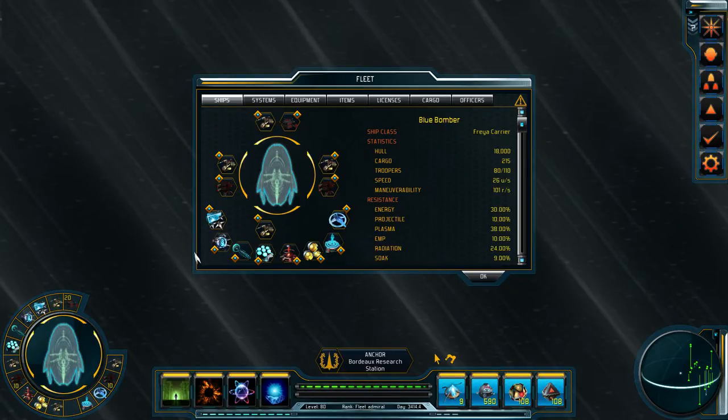Now for systems, I've picked a Freya here because she has every system available. You've got the hangar bay, which is where your wing fighter craft hang out. Carriers, dreadnoughts, and battleships can all have hangars. There are some lower-class ships that can too, but not many.